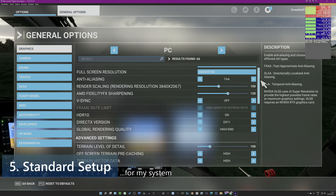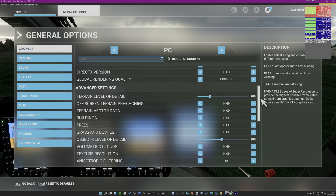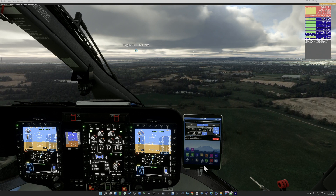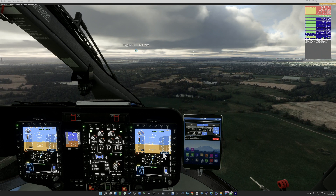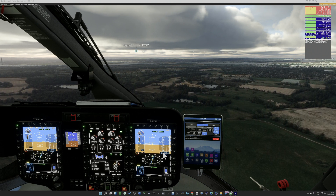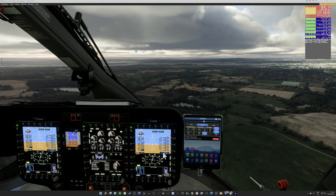I'm running at 4K with Temporal Anti-Aliasing at 100, working with High-End rather than Ultra settings. I'm ascending to a thousand feet at 60 knots. First we're going to look at 1000ft and 60 knots with Temporal Anti-Aliasing versus DLSS and see what kind of difference we get.